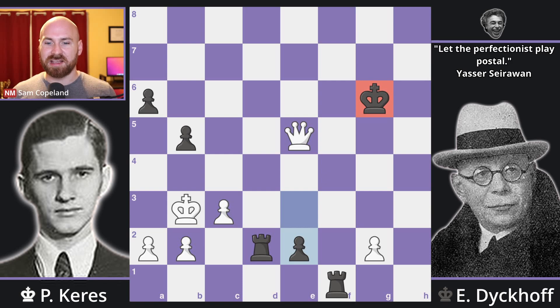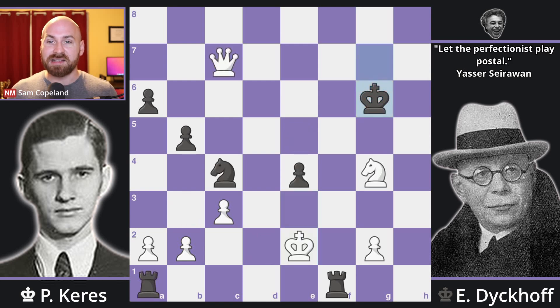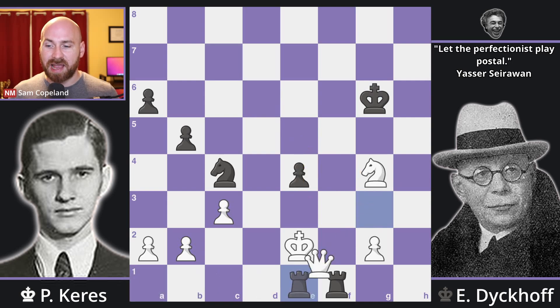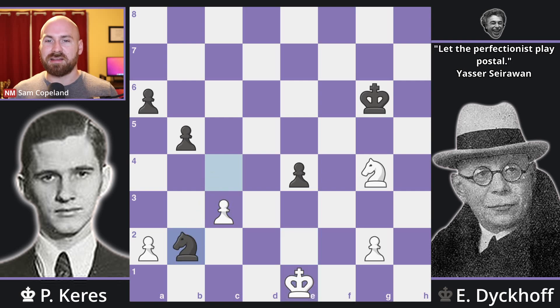Neither player is really able to win, but they've certainly been trying as hard as they possibly can. Instead, Keres plays the move queen g3, which covers e1 and obviously has huge threats in the position — lots of knight discoveries. So Dyckhoff plays rook to e1 check. Keres has to give up his queen for the two rooks. And now in the end we see knight takes b2, and finally material equality is restored in a knight endgame.